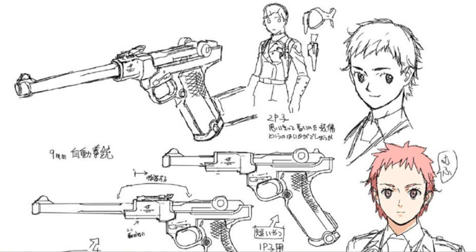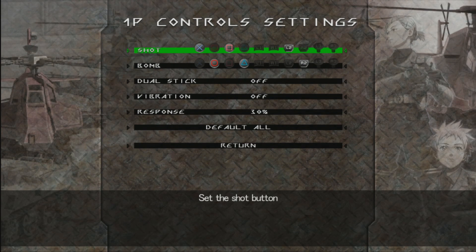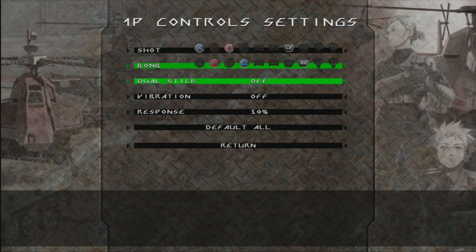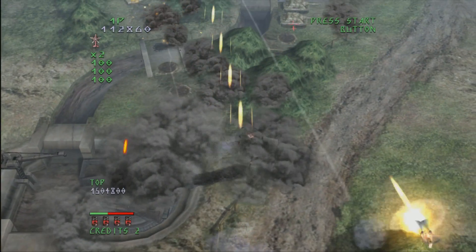Here's the soundtrack alongside images from the digital art book. If you haven't already picked up Under Defeat, the Deluxe Edition delivers. If you've already got the original version, you may not get enough to justify buying it again, although the soundtrack is really nice, as are the additional helicopters. Let's rock out to some of the music because I really like this tune.